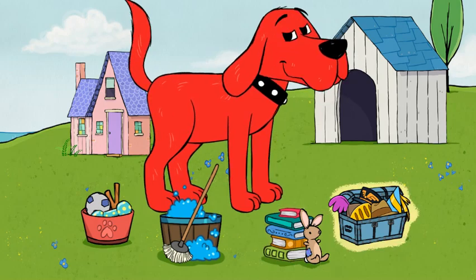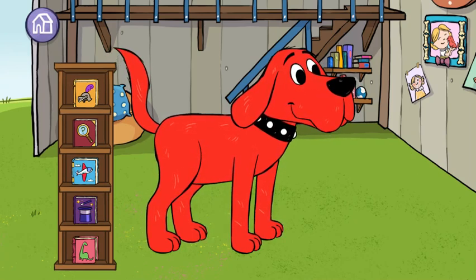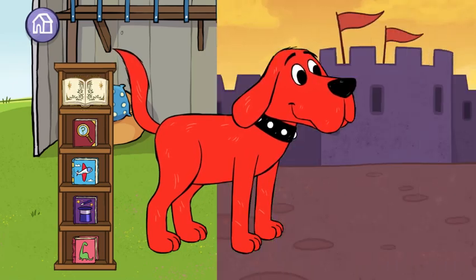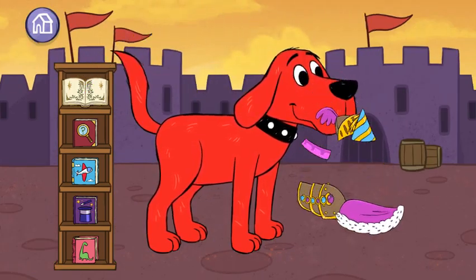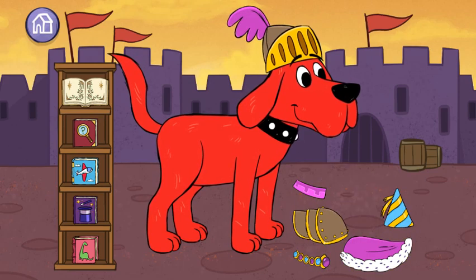Dress up! Open more books to mix and match outfits. Knights. Dress up Clifford by dragging the costume pieces to him.